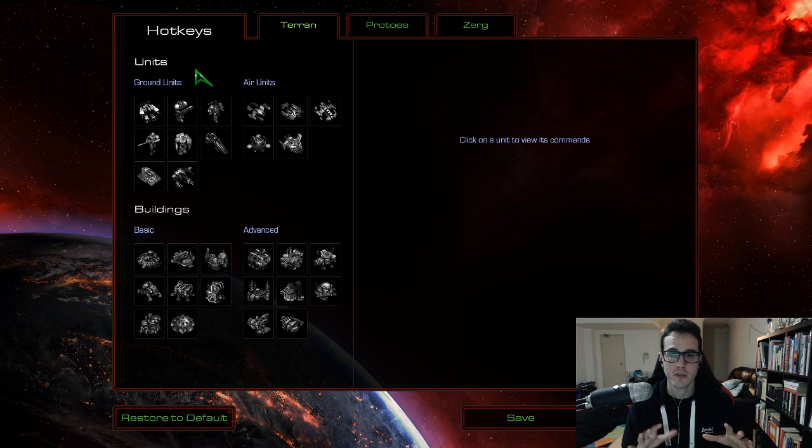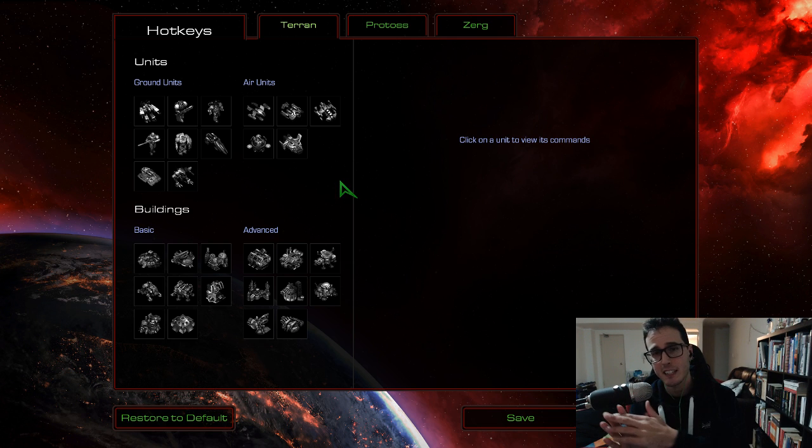First things first, in case you've heard a little bit but you're not too sure about how the hotkey customizations work in Remastered: you cannot change control groups and you cannot change camera locations. They are set. All you can change is these things right here in front of me. My setup has basically just been following the philosophy of grabbing all those hard-to-reach hotkeys on the right-hand side of the keyboard and bringing them over to the left-hand side where your hand normally sits, to minimize hand movement while avoiding clashes.